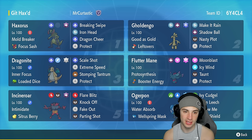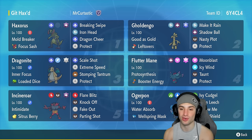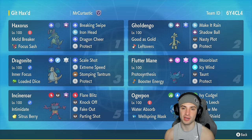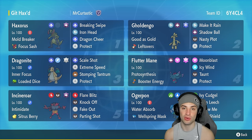Dragonite rocks Inner Focus and Loaded Dice. Pairing that with the critical hit boost from Haxorus's Dragon Cheer, Scale Shot does an insane amount of damage, giving it four to five critical hits. Our final three Pokemon are Fluttermane with a standard move set — Moonblast, Icy Wind, Taunt, and Protect — making it a great support Pokemon. Last but not least we have Ogre Pond. If we can boost its crit ratio, its Ivy Cudgel is going to crit a very high percentage of the time.